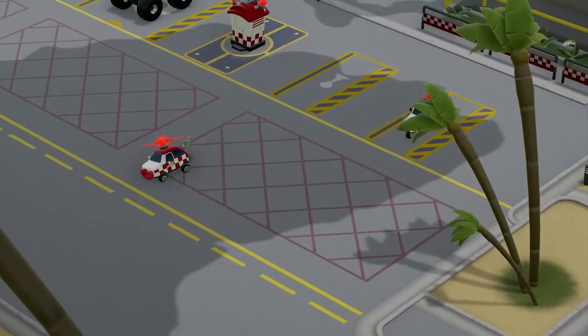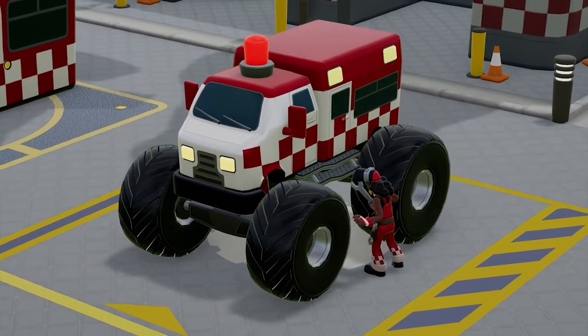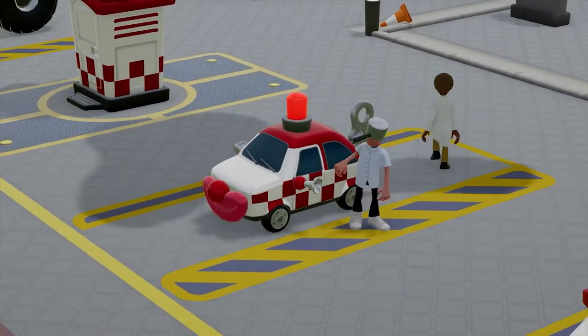Hey, Older Robot here, and today we'll be jumping back into Two Point Hospital as we talk about how to unlock new ambulances in the Speedy Recovery DLC pack.